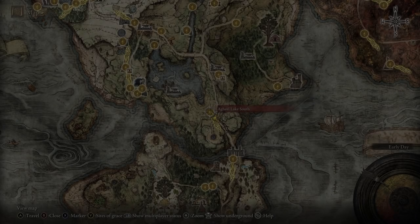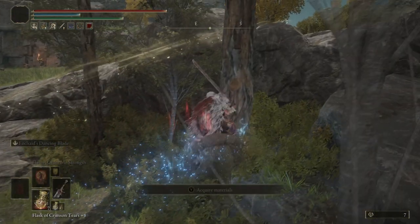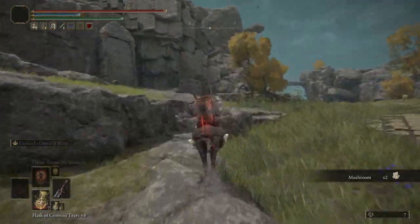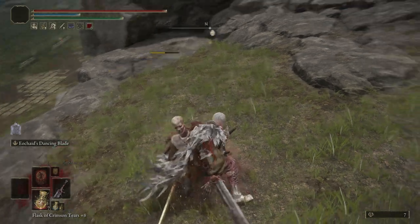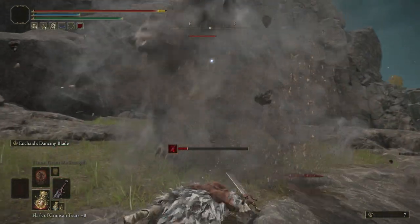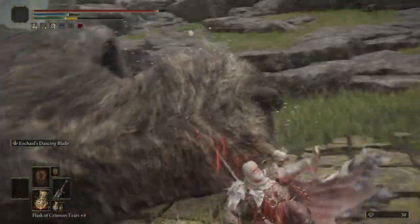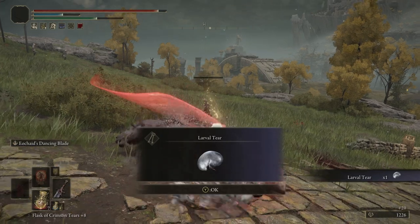We're going to start here at Agheel Lake South, and right from the Site of Grace, you just want to head to the left up here and kill this enemy. Once this enemy is dead, a giant bear will spawn. Take the bear out, and that will drop the Larval Tear. That is Larval Tear number one.